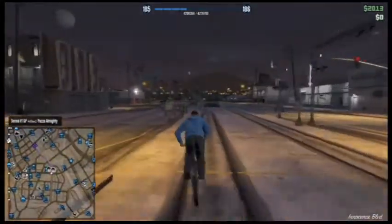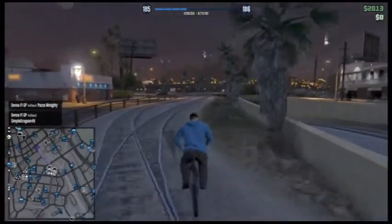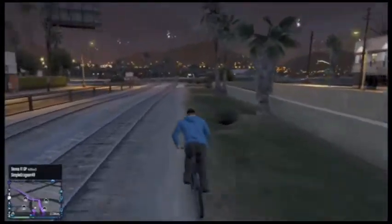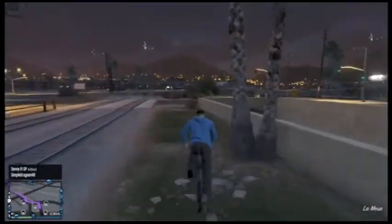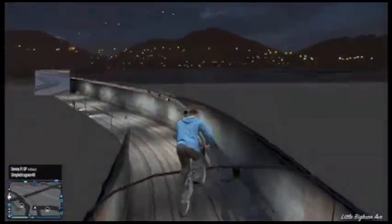Okay guys, what is up? I'm back with another video. Basically, this is how to make the map go invisible for the whole city. Come to this point in the map, as you'll see down the bottom of the screen, and all you want to do is with a BMX just cycle in like that.